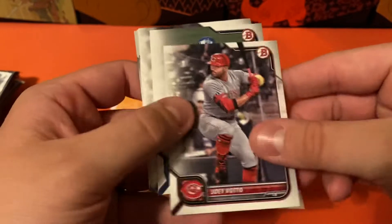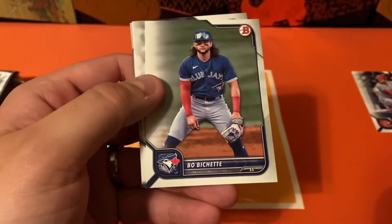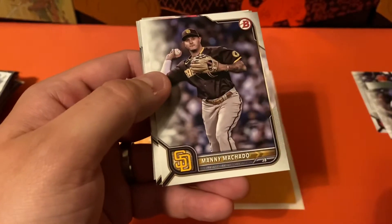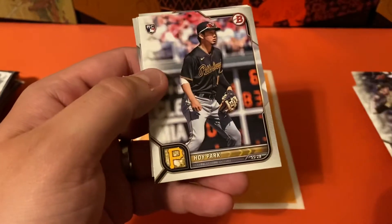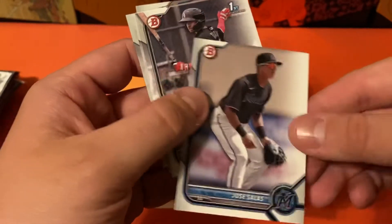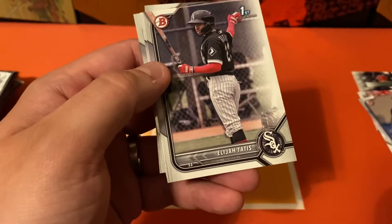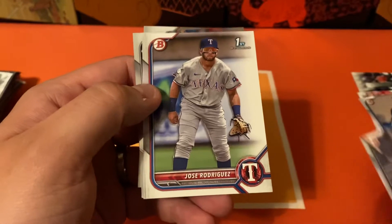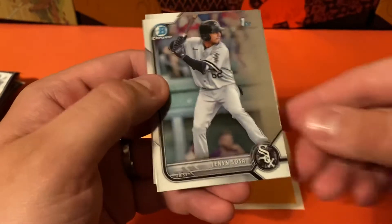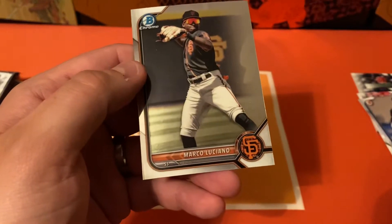Going to start out, we've got Joey Votto, Beau Bichette, Anthony Rizzo, Manny Machado, Park, Jose, Tatis, Rodriguez, Sosa, and Marco.